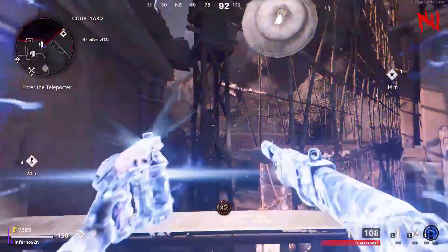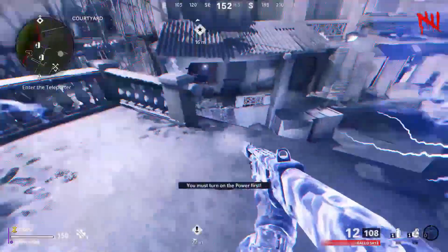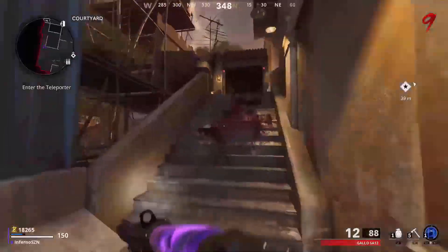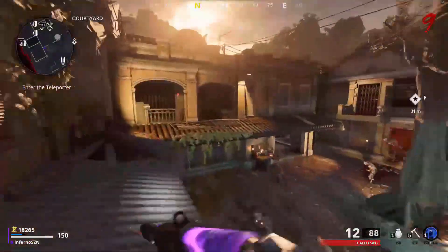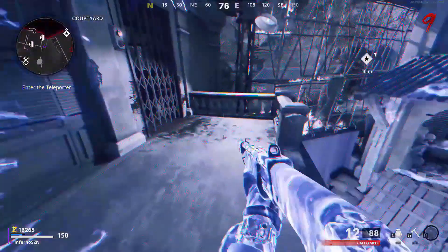I'm going to be showing you every single way you can skip the first door on Firebase Z. The first method is by using the Ether Shroud. You want to make sure you have the Ether Shroud ready. Follow exactly where I go, and when you come to the edge, just use your Ether Shroud. If done correctly, you will be on the balcony and you can skip the first door straight to the teleporter.